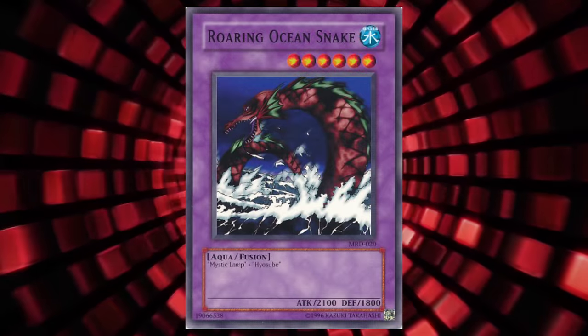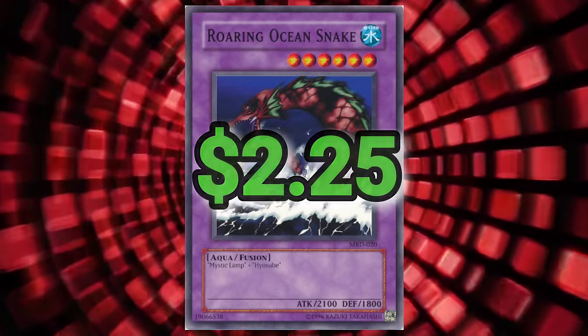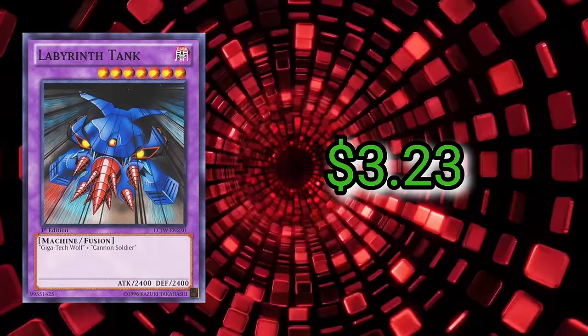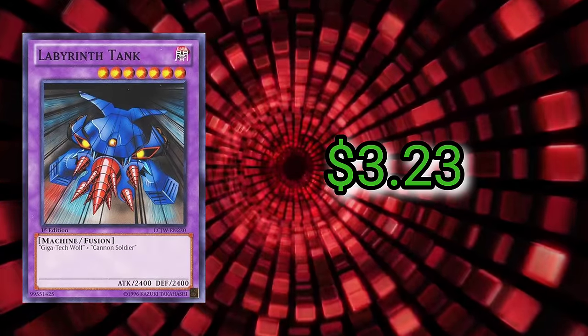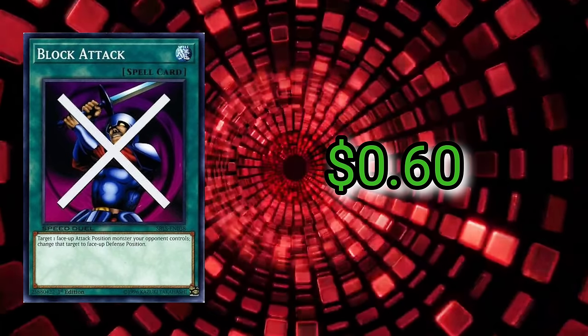Roaring Ocean Snake — we're picking it back up a little bit with $2.25. There's nothing inherently interesting about a lot of these aside from being nostalgic cards, but they're in the first episode. Let me speed run a few of these and move this along. Labyrinth Tank: $3.23. Empress Judge: $1.48. And Block Attack: 60 cents.